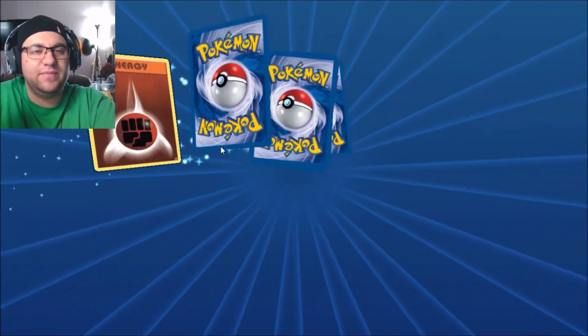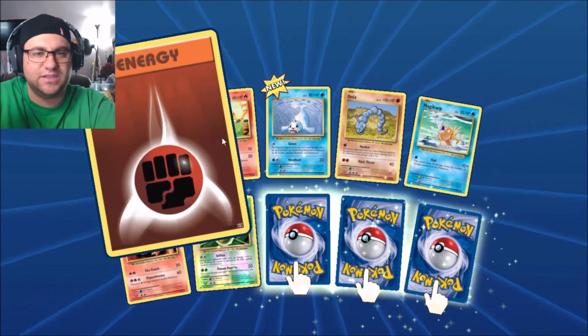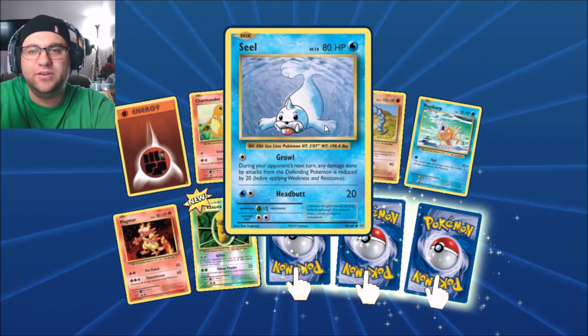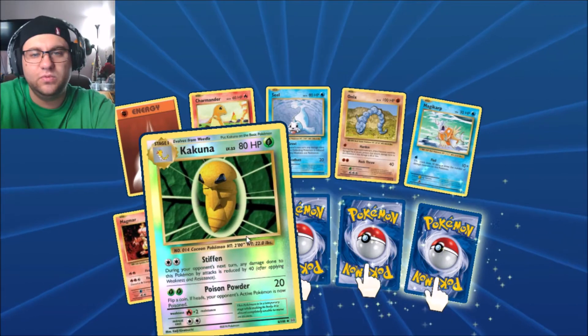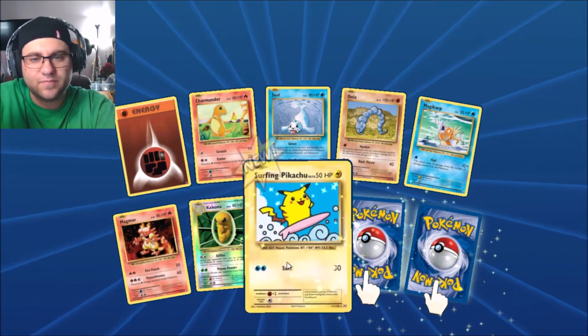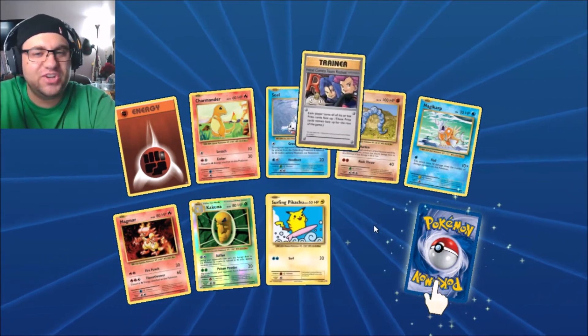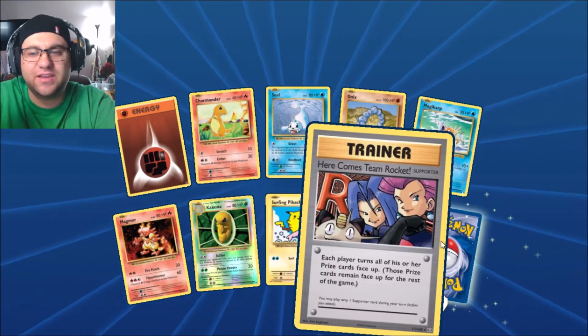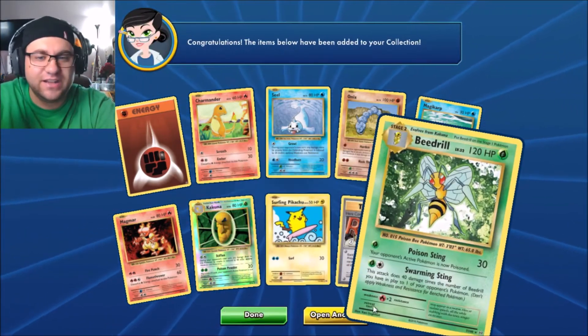It'd be awesome if on the first Chasing Charizards video we got one! We got three specials, nice. Energy, Charmander, Seal, Onix, Magikarp, Magmar, Kakuna. What's this one? Surfing Pikachu! What a classic throwback — I love that card. I wish I had it in a physical copy. Here comes Team Rocket — what's this one? Beedrill! Not a bad card, I use that quite a bit.